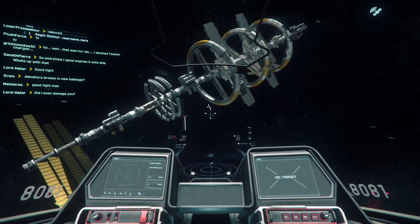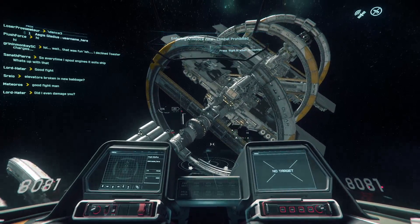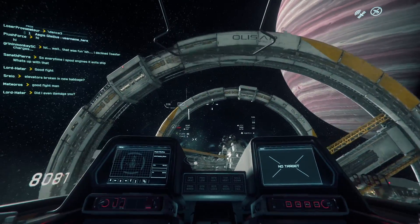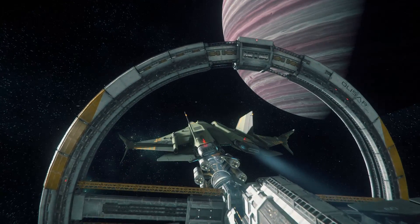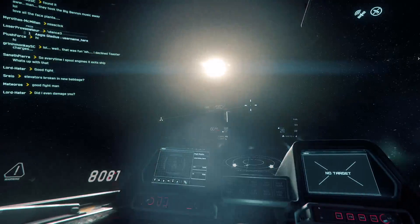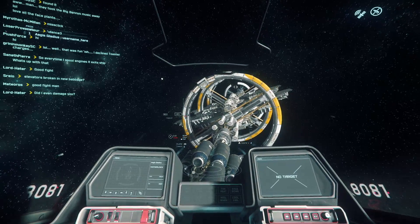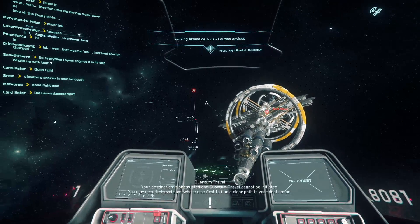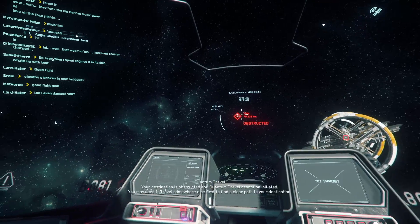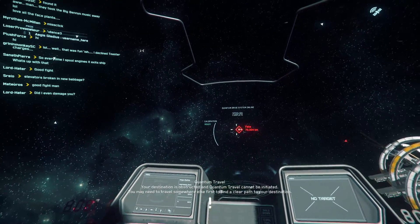I'm going to jump to a moon. It's not great of course, but I don't think a Windows machine running an RX 580 would be great either. Now I'm going to jump to a moon. Obstructed — why is that obstructed? Can it become unobstructed? I'm going to go to Yellow. There we go.